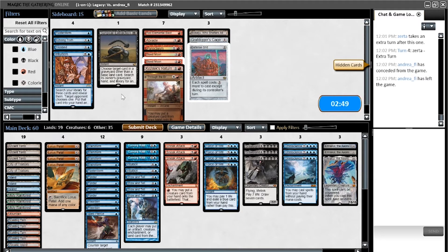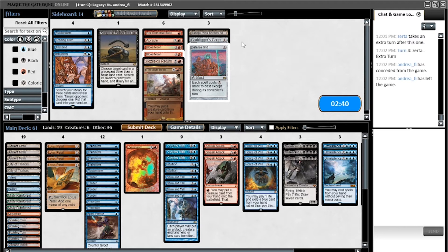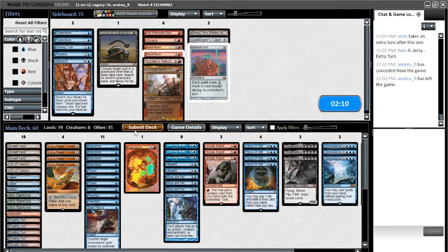Against Maverick I'm going to want Pyroclasm. I don't think I want Grafdigger's Cage for just Green Sun's Zenith. I don't think I want the Cage at all. I want to keep the Return there as a wish target, and everything else I think is just better left in the board. I think we board against them the same way we do against Goblins — minus one Flusterstorm, plus one Pyroclasm.